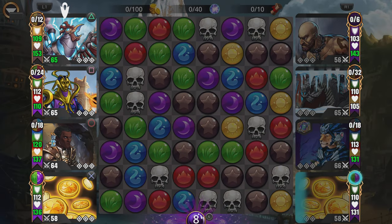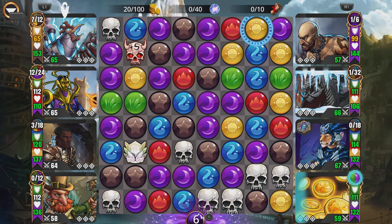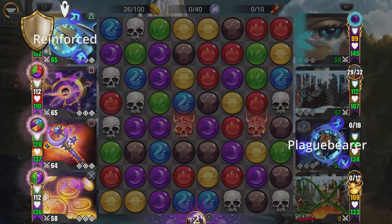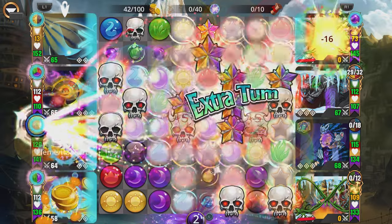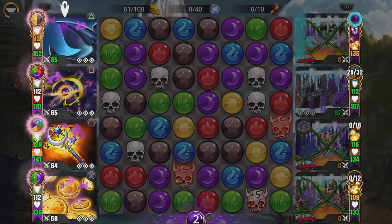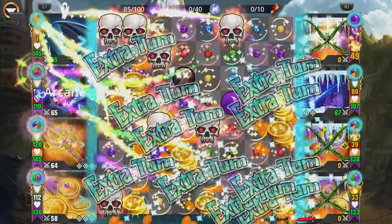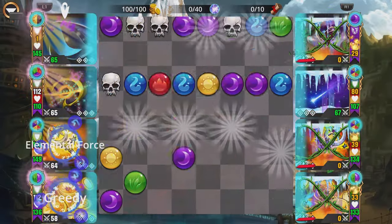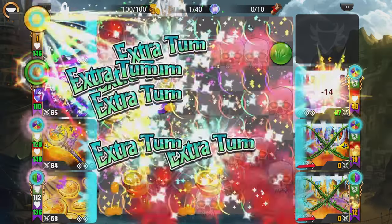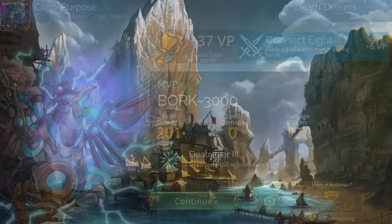I'm using this specifically in Central Spire. If you're having a problem in PvP, go to Central Spire — you'll do great. Let's get mana to Bork. We'll match skulls, freeze them up, cast Bork, and see if we can get things rolling. We'll try to curse them, get a four-gem match, move some gems around, get yellow and blue alignment, and keep casting until the enemy is completely destroyed.